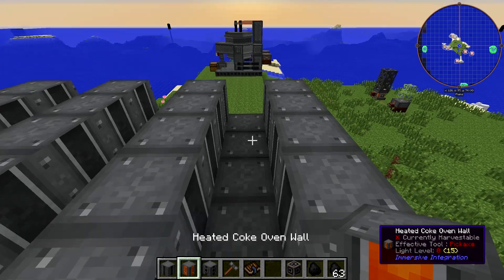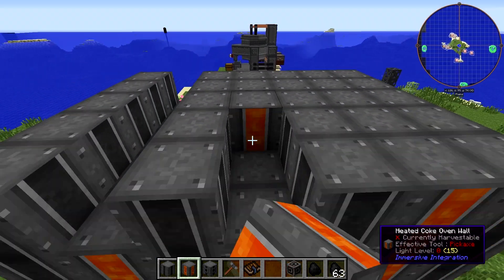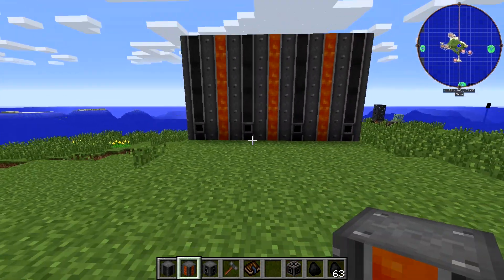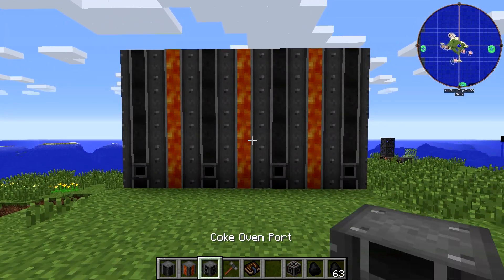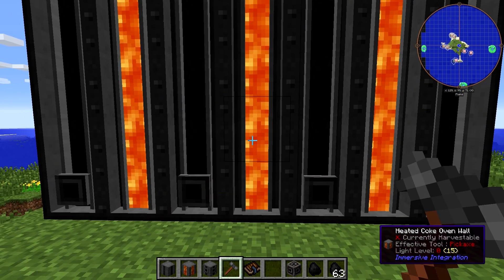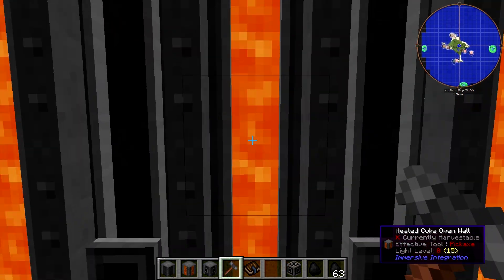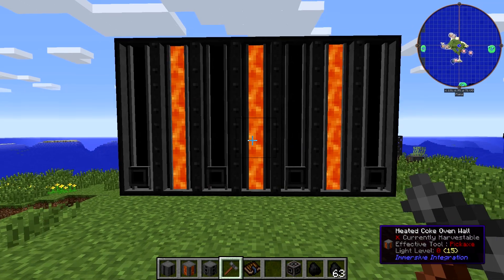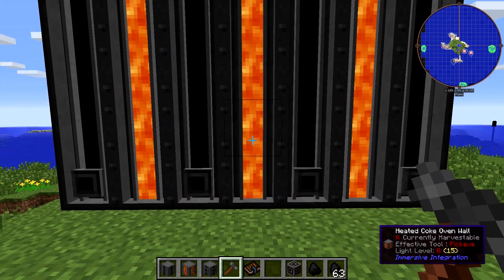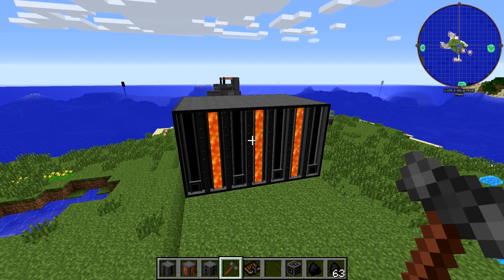As you can see, it's a big rectangular cube of iron blocks. Now take your engineer's hammer and whack that block right there. I've tried whacking some of the ports — it doesn't work — but it does work if you whack the second heated wall block up in the middle. And there we go, that is our Industrial Coke Oven.